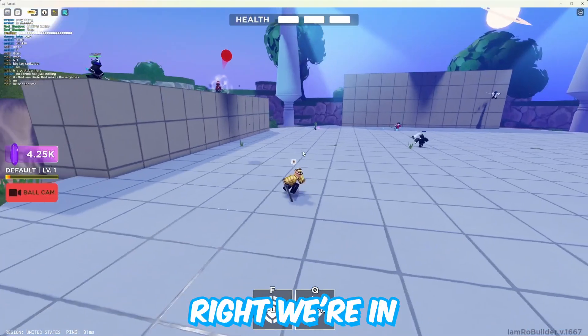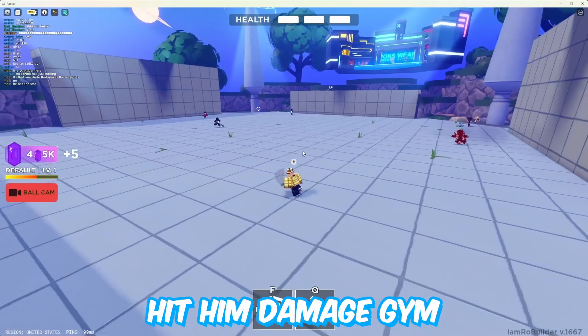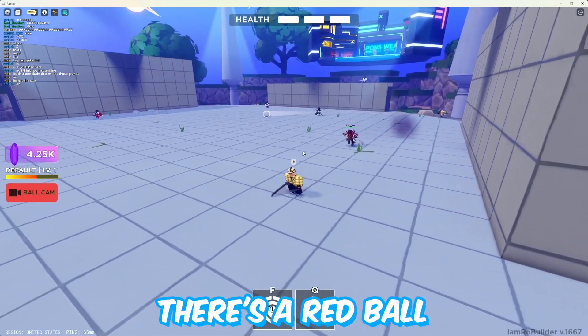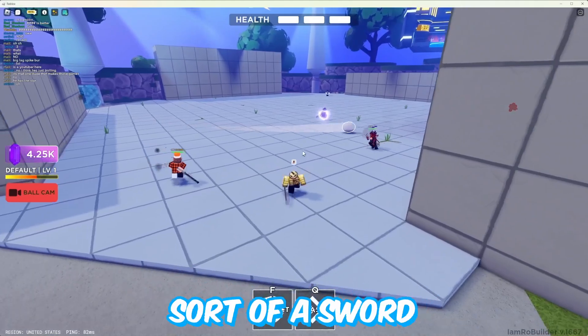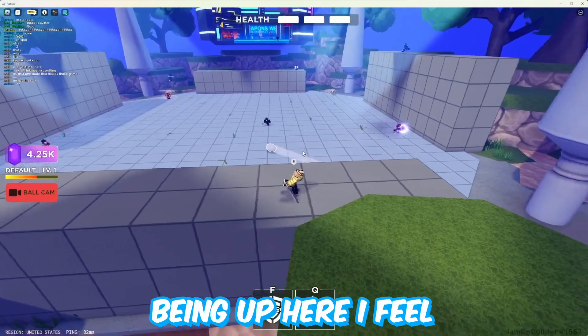Alright, we're in another new map. Ball's red — there we go, I did hit him and damaged him, which gave me some gems. There's a red ball right here — there's two of them! It must be like an ability on their sword or something — some sort of sword ability. I like being up here, I feel a little bit safer.